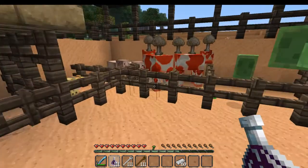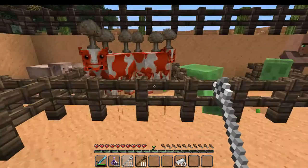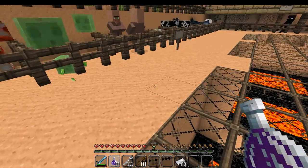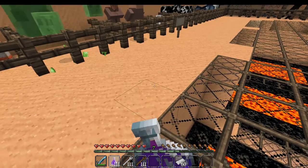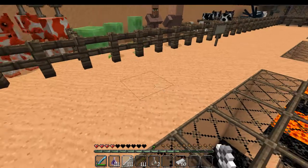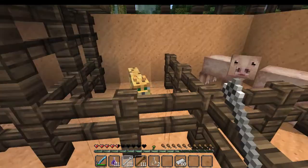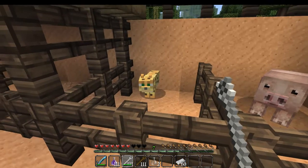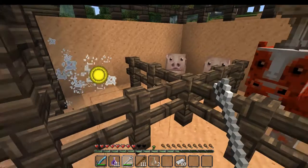Let's start off with eatable mobs. Let me damage myself so I can show you it really works. I've damaged myself enough — and you can see every time I hit the animal I gain one heart.